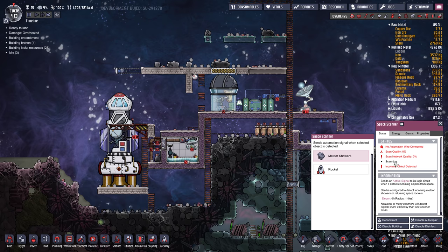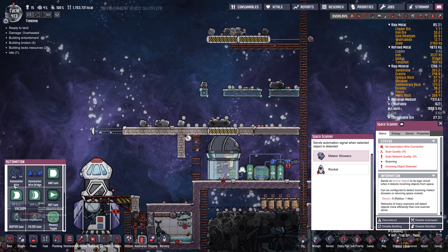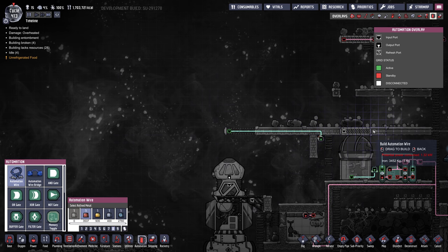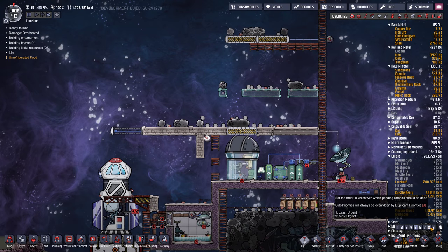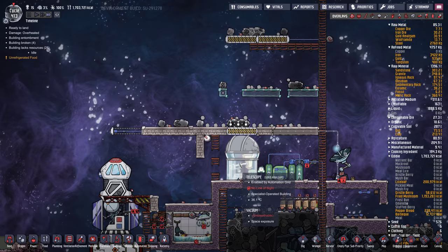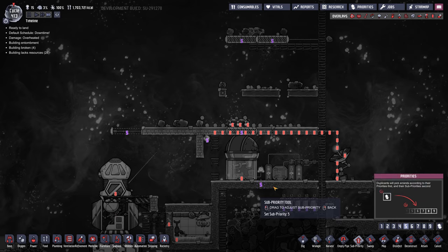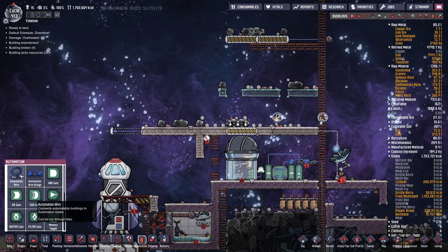Incoming object — is it a meteorite or a rocket? It's a meteorite. Let's do this automation. I can't remember if these have to go through a not gate or not, but we will do this. Should it go through that one as well? Yeah, I think it's safe. Let's make sure we dig this out first or we're going to cook our telescope. And then this Atmos sensor has to go.